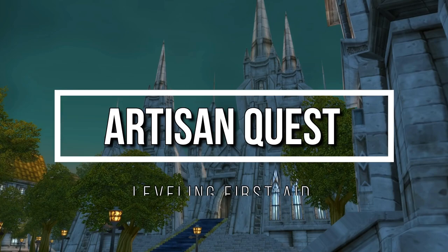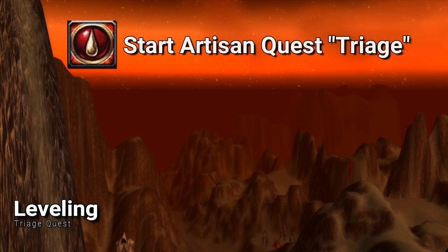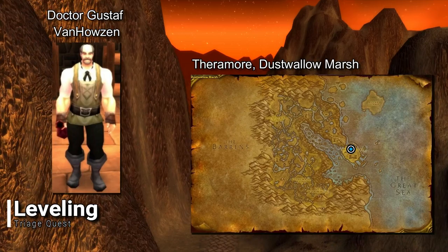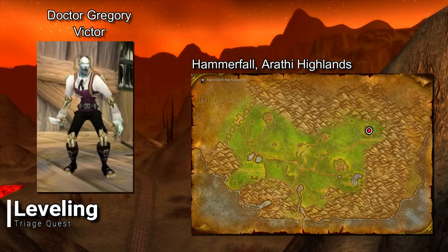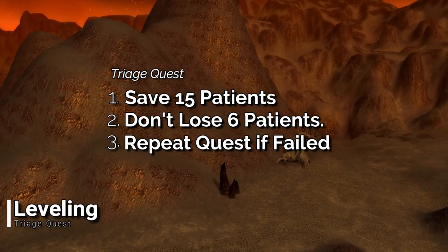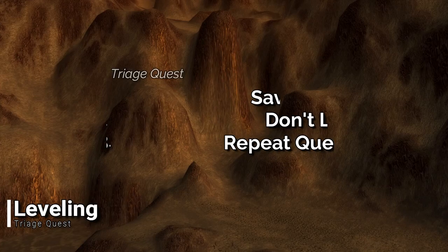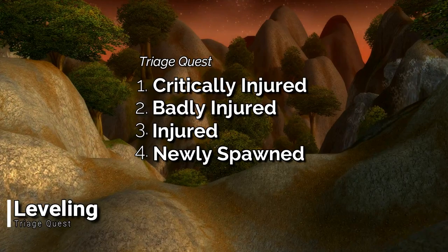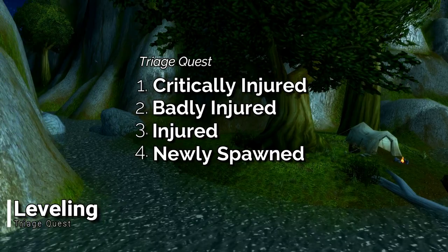To learn your Artisan First Aid, you need to complete the Triage Quest which is available at level 35 with a First Aid skill of 225. This quest is offered by Dr. Gustav Van Housen in Theramore for the Alliance and Dr. Gregory Victor in Hammerfall for the Horde. You're required to save 15 patients before 6 patients die. If you fail, it's okay because you can simply abandon the failed quest and re-attempt it. You are given a Triage Bandage which must be used, so make sure you put it in your Action Bar for quick access. Once you begin, you will want to prioritize the Wounded in the order shown here. To help make it a bit easier, you can go into your Interface Options and show the NPC Health Bars. Follow that priority and you will learn your Artisan proficiency in no time.